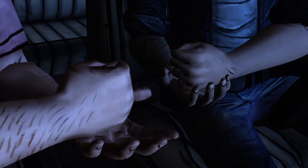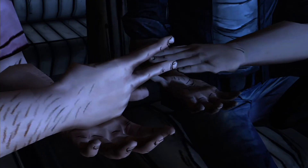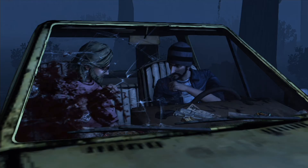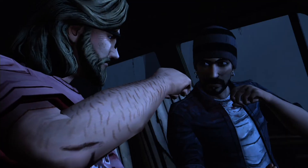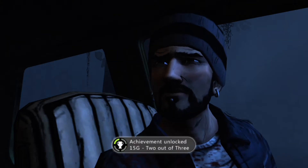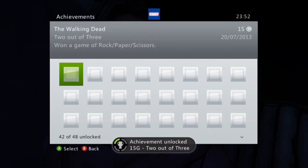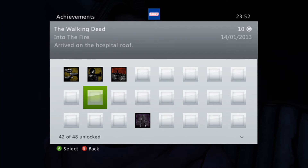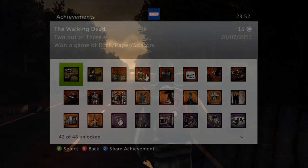Basically you get the 3 rock paper scissors options and then abstain — just make sure you don't hit abstain. If you lose the rock paper scissors game, you can just back out to the main menu and come back in and continue, so you don't have to play through the whole chapter again. And there you go — 15 gamerscore for something very easy, but obviously very easy to miss.